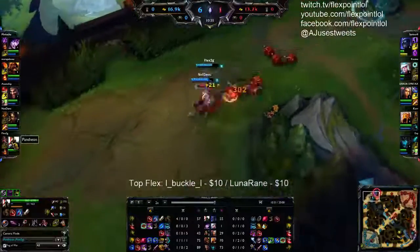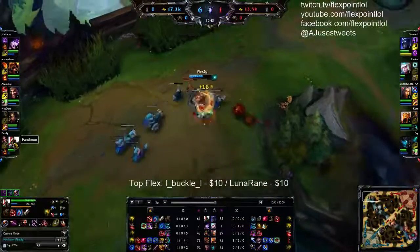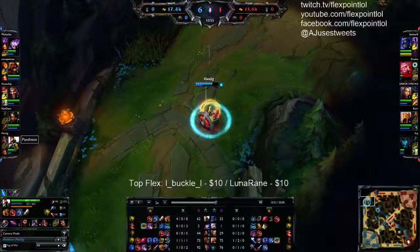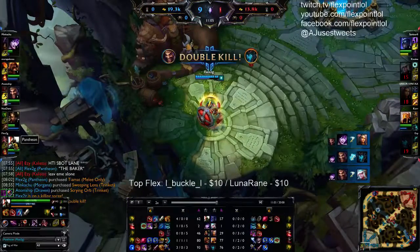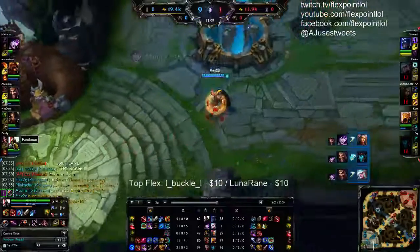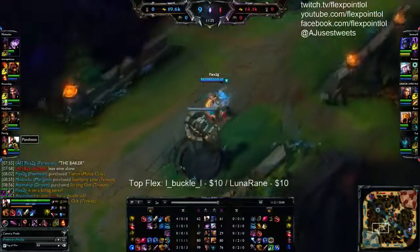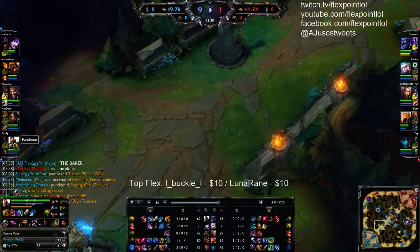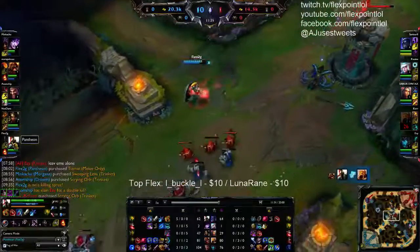I saw Aurelia at level eight and backed off — there's no reason to die unless I'm already really fed. Recalling with 1300 gold, I'm up by almost 2k gold and my ultimate is up — and you know what that means: I'm gonna roam. I went ahead and went for Sheen next, going for Triforce second. I was going to go Phage too but I said no, I'll just go straight Triforce.